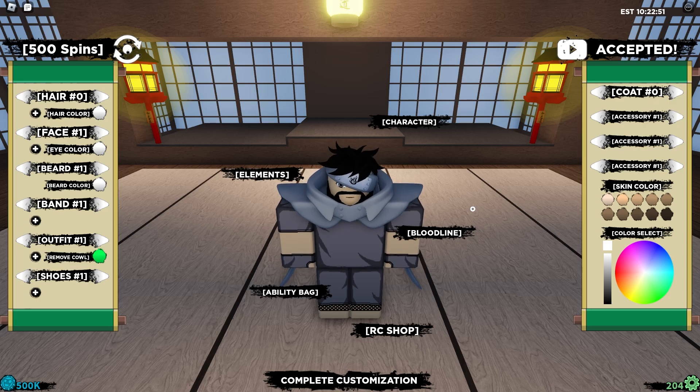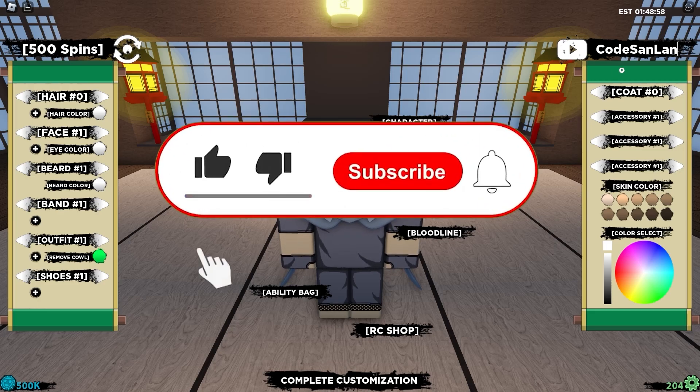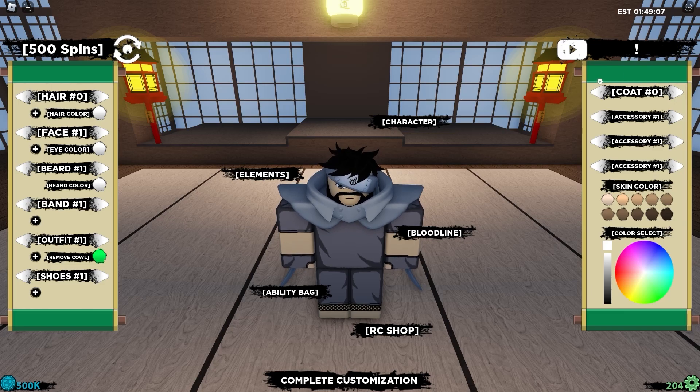This next code is absolutely amazing — it's called this one. You have to add an exclamation mark to redeem it. This code actually gives a bunch of real coins and spins. The exclamation mark is this symbol here.